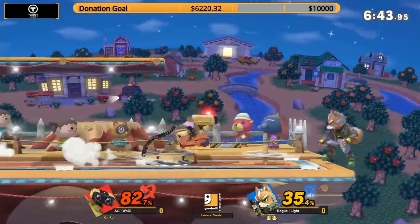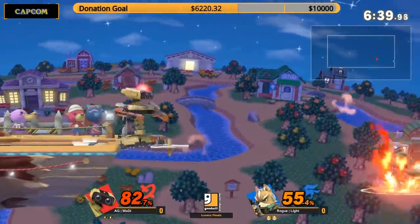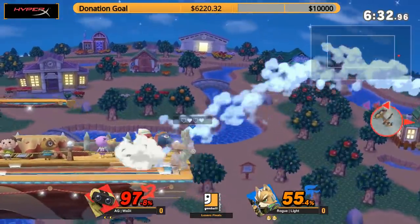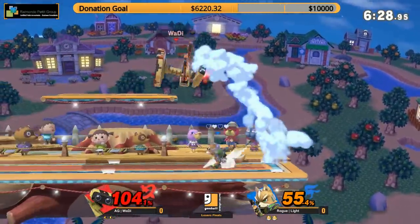The side B — you know he meant to down B. Oh, free! That's going to shield poke — this is big. The edge guard situation. Such a great angle, going above and around. Waddy, you're not catching me with a side B. Not today. Waddy's going to have to play this right. Air dodge into the ledge.